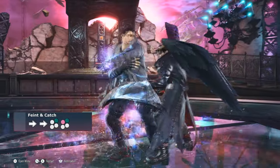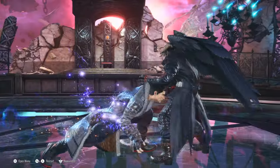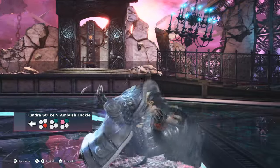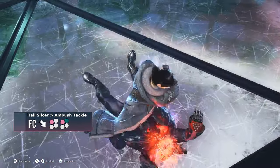In Heat, Dragunov has access to a series of unbreakable throws, like his cancelled throws and his Ultimate Tackle. Ultimate Tackle cannot be accessed directly anymore by simply pressing Down Back 1+2; Dragunov has to commit to strings in order to access it.